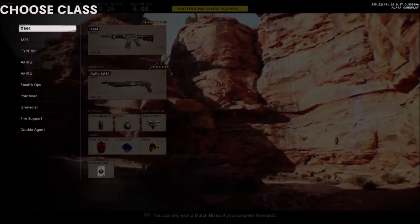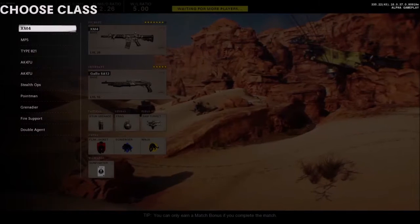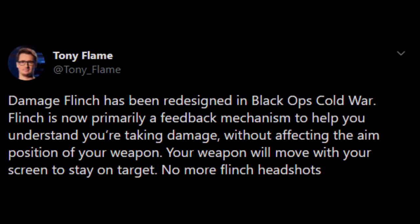So regarding flinch, Tony Flame said this on Twitter: damage flinch has been redesigned in Black Ops Cold War. Flinch is now primarily a feedback mechanism to help you understand you've taken damage, without affecting the aim position of your weapon. Your weapon will move with your screen to stay on target. No more flinch headshots.